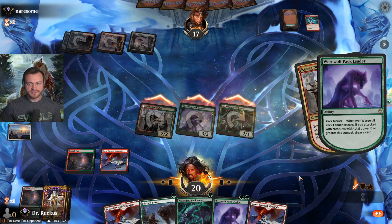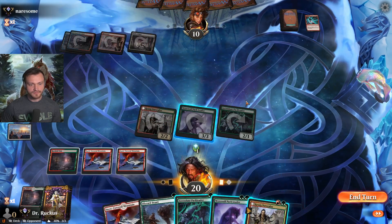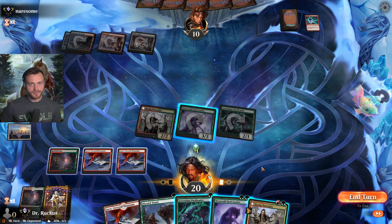Don't even need to play a land — see what we draw first. We almost certainly want more green. We only have two green total — we can either play the Naturalist and a Pack Leader, or the other Pack Leader.